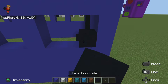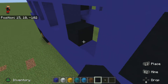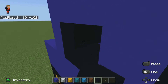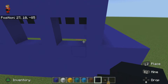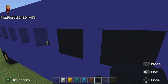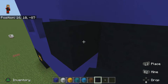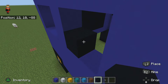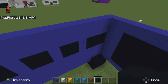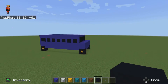Now what you're going to do is place your black concrete in like this. The front window is where the driver can look out of. This is a PlayStation 5 I'm using, but Minecraft's on almost every system — Nintendo Switch, Xbox One, Xbox Series X, PlayStation 4, PS5. And then it should look like that.